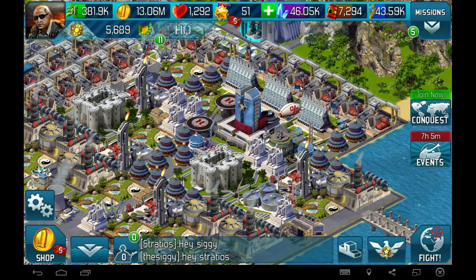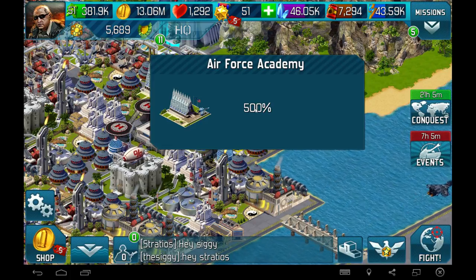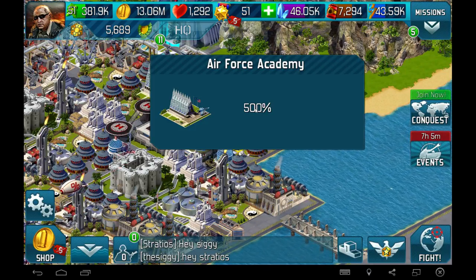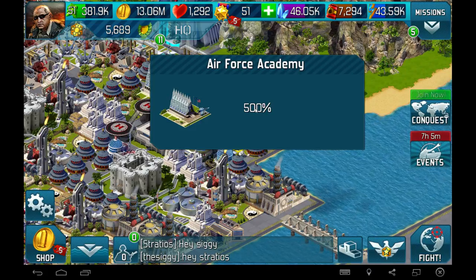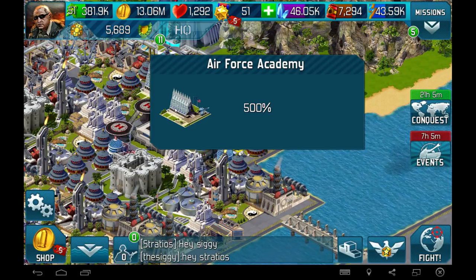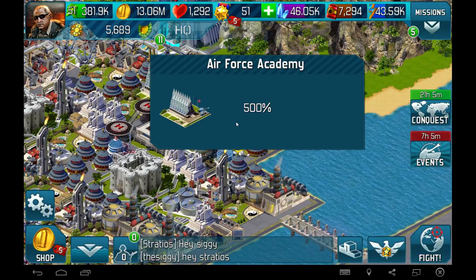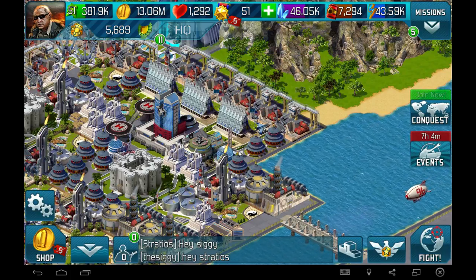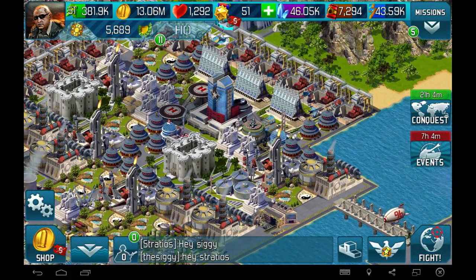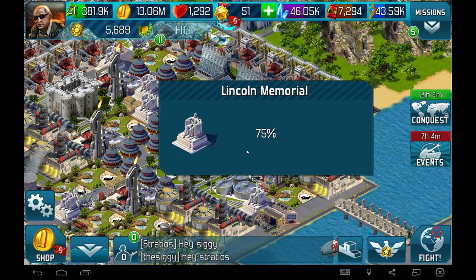Each of the boosters placed in this area — we've got these Air Force Academies that gave 500%. They came from when you bought STARS some time ago, with an add-on that came free. The downside is the area they boost is very limited — it's a high percentage, but only covers a small area. We've also got our Abe Lincoln statues at 75%.